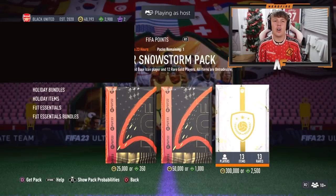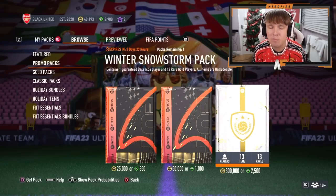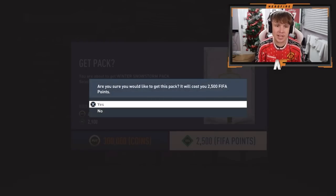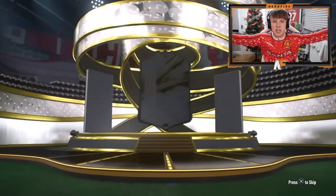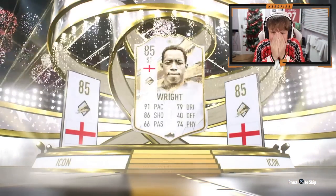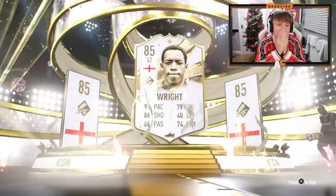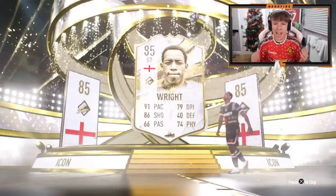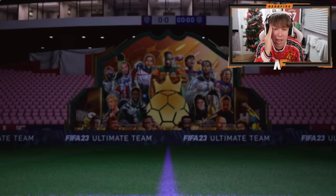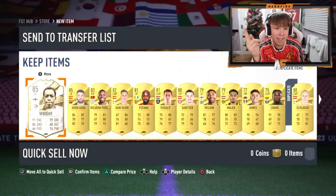Shout out to Jayden — he has got 2,500 FIFA points loaded up for this icon pack as well. So far we've seen Riquelme and Veron. Come on, show us something insane! It's Christmas Eve, show some Christmas spirit, EA. Not Argentinian again — an England striker. Oh my god, they've actually not put the luck up for these packs at all. Ian Wright. Oh my god.